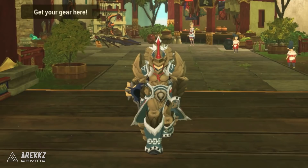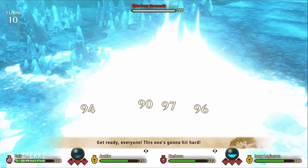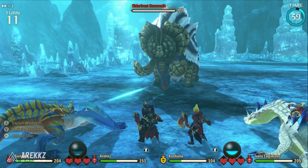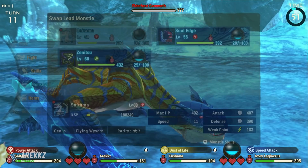Yo what's going on guys, Ariks here. Welcome back to another video for Monster Hunter Stories 2. In this one I want to quickly take a look at some of the new gear you can get from the new monsters. If you haven't jumped into Stories today, there are three new monsters as of today's update: Orochi Kirin, Soulseer Mizutsune, and Elder Frost Gamoth. If you want to know how to get them, check out the other video we uploaded earlier today.